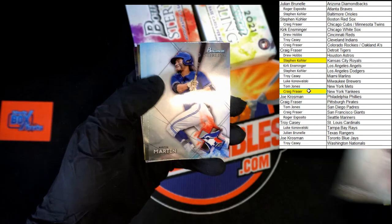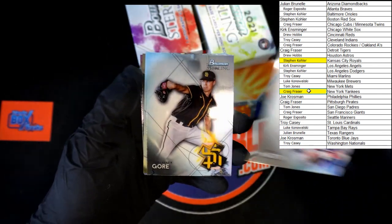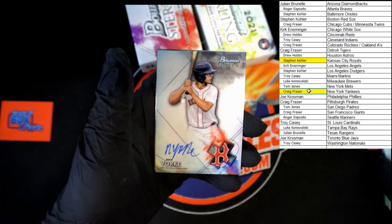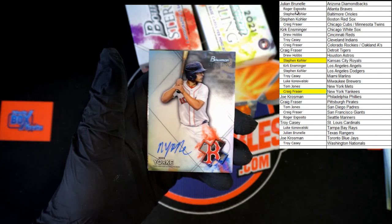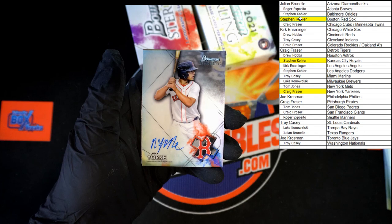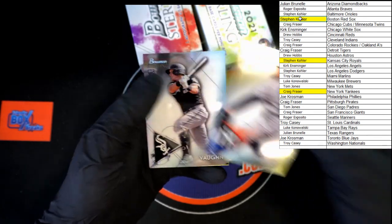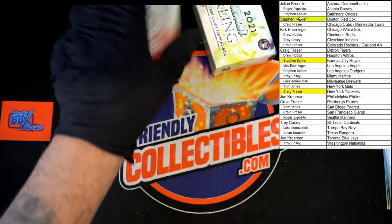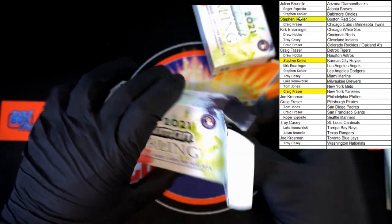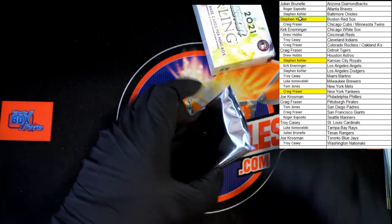Jeter Downs, Austin Martin, MacKenzie Gore. Nick York for the Boston Red Sox — going to Steven K. Garcia rookie and Henry Vaughn rookie. Empty box there — this is pack number four of five.